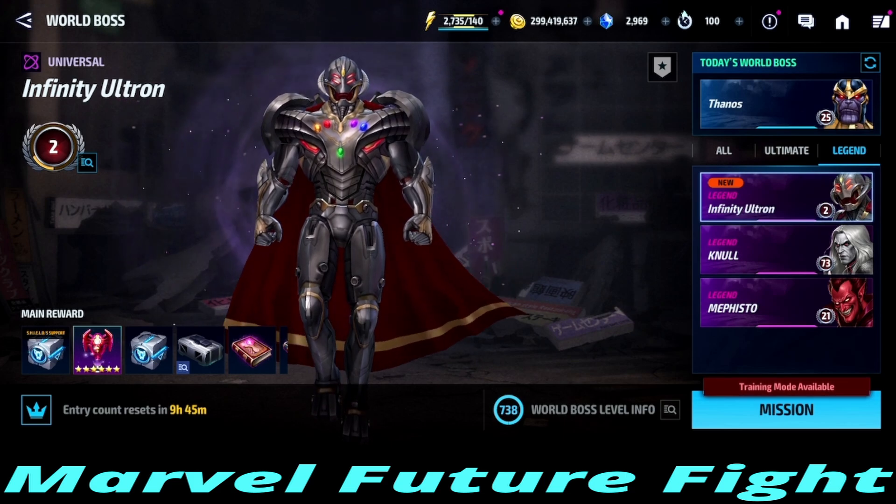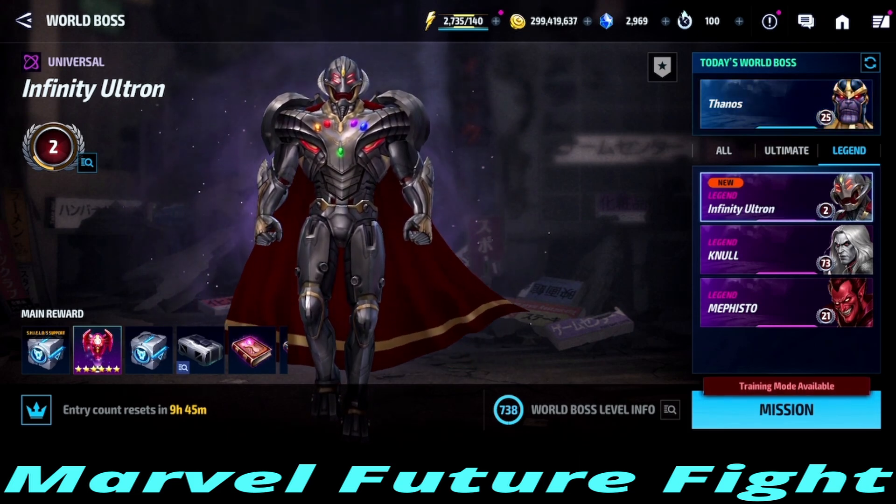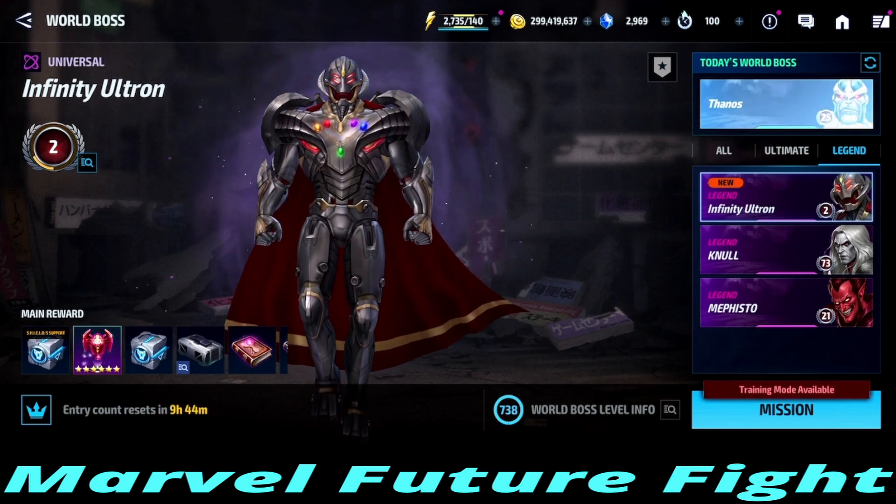In Infinity Ultron you do have a slight chance of getting a Mighty CTP of Destruction, which is pretty cool, and then of course a random book. Something to keep in mind when facing Infinity Ultron is that he is a Universal type, so if you have any buffs that work against Universal types — like Ebony Maw — that's going to be really beneficial and helpful to your characters.